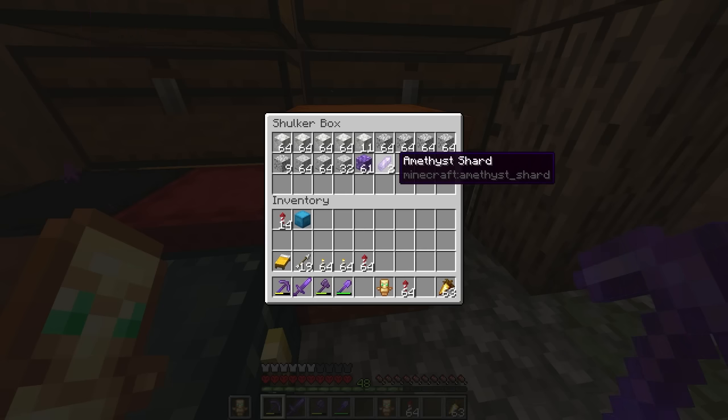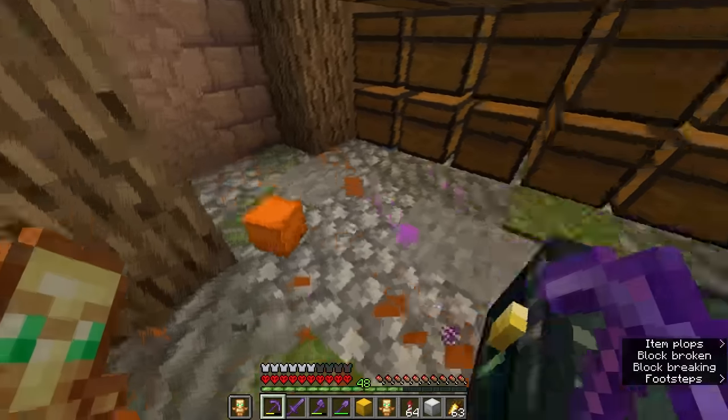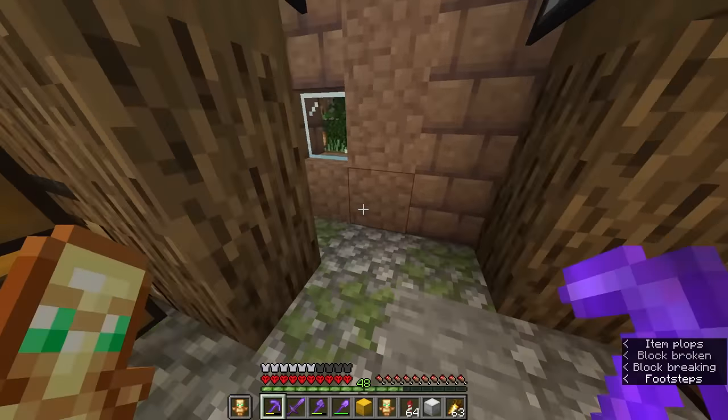My idea with the birch village and the dark oak village is that they're both going to be magical in a way. I always imagine the dark oak forest as a magic forest that's completely dark and shrouded on the inside — maybe dark or evil magic. And then the birch is like the opposite — more like light magic. I think blocks of amethyst will work well, with some clusters floating in the sky. With these materials, we should be able to start construction.